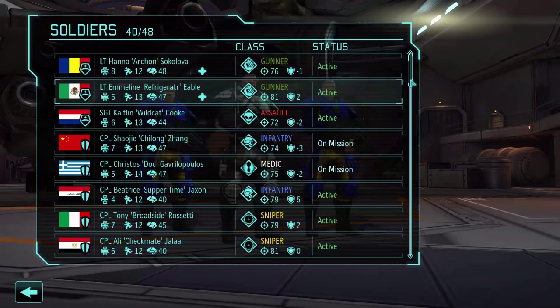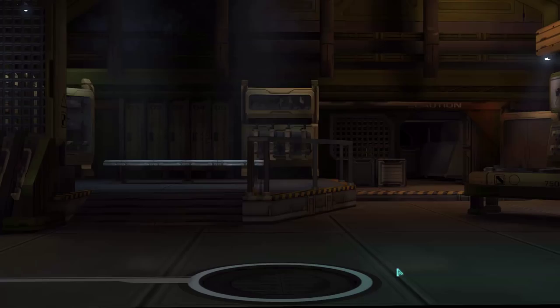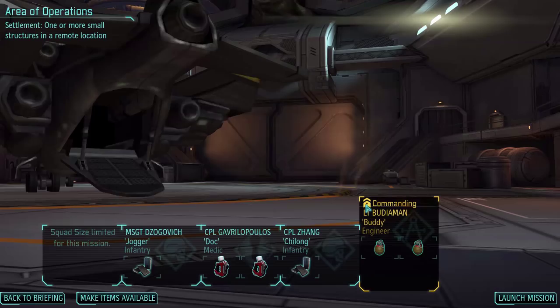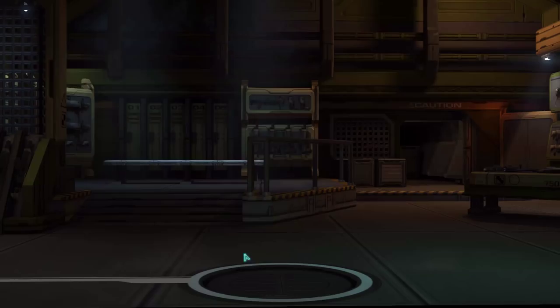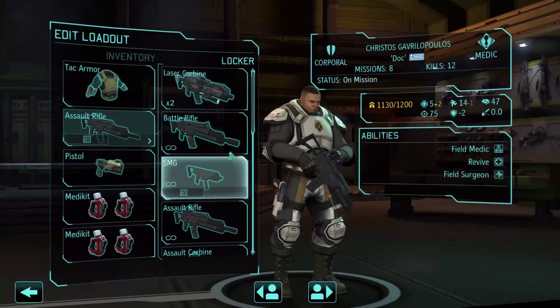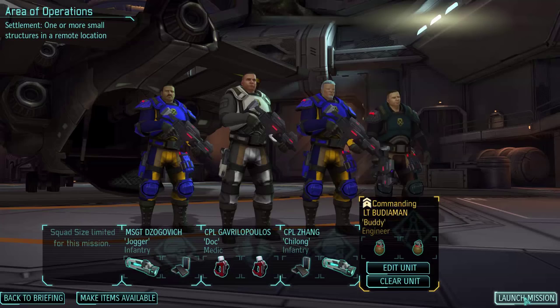I might have to bring Bodyman because he's the only engineer I got with suppression. Yeah, I have to bring him. Shutter ray for extra mobility and high explosive grenades - his job is to blow up cover. We got two laser rifles and enough scopes for everyone. The same exact setup for Daniel: scope and laser rifle. And Christos with a carbine - that's pretty good aim. I think we're ready.